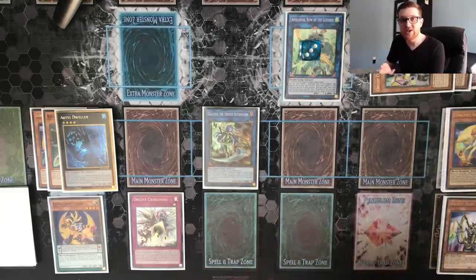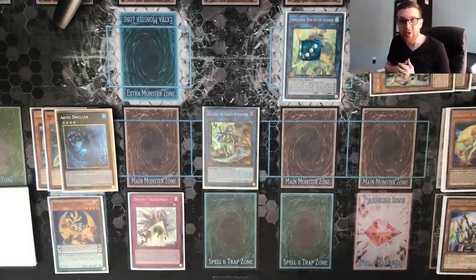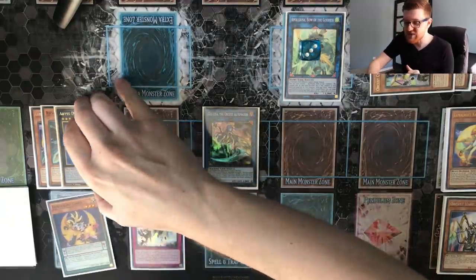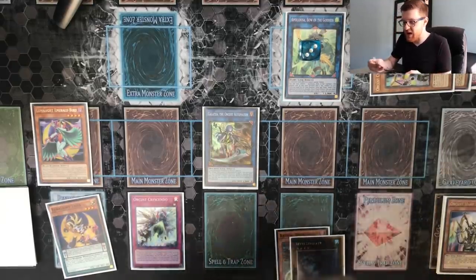You've got Apollousa with three negates, Galatea linked to it so it can't be destroyed by battle, meaning Crescendo is going to be online that much longer, and you've got Abyss Dweller to lock out their graveyard. There's also a variation of this combo — going back to that original board with all the monsters, you can change things up quite a bit. Let me return to that board and show you something a little bit different.